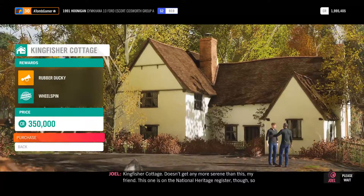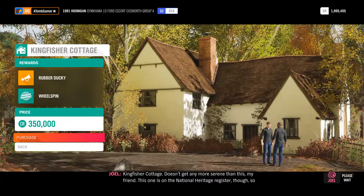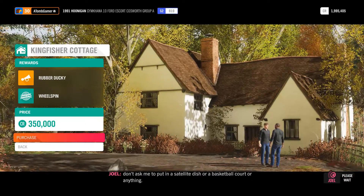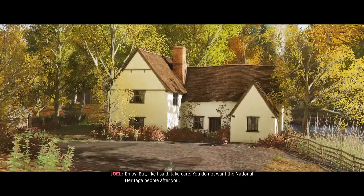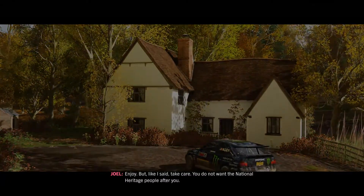Let's view the house and then we can repair our car. Kingfisher Cottage - doesn't get any more serene than this, my friend. This one is on the National Heritage Register though, so don't ask me to put in a satellite dish or a basketball court or anything. Yeah, let's buy it - why not. Not using our money for anything at the moment. You do not want the National Heritage people after you.